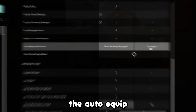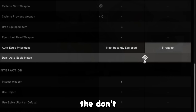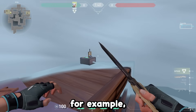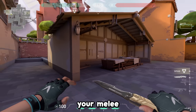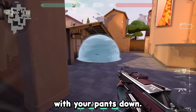Next, we're going to turn on auto equip weapon, prioritize it and set it to strongest, and then also check the don't auto equip melee option. This makes it so that after you use your utility — like a Jett dash, a Raze satchel, or your teleport — you won't pull out your melee once you exit the animation. Your rifle will be out so you're ready to take a fight and you don't get caught off guard.